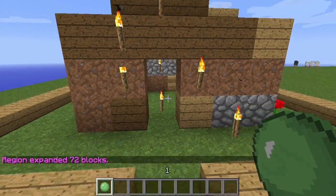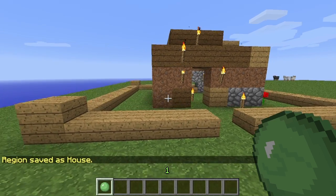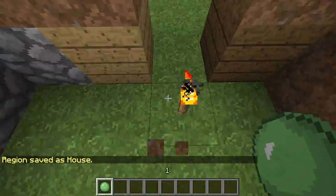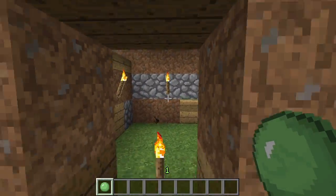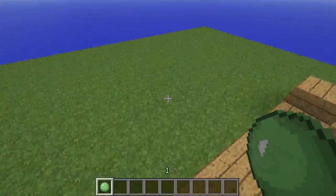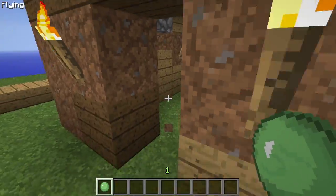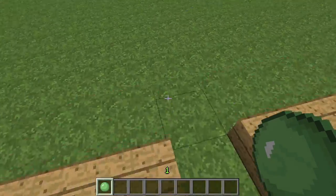Now we actually need to define this region. We're going to do slash region define, then whatever you want to call it, and then the owner of the region — enter your username or whoever you're setting it for. Now only they will be allowed to build in this area. Only the owner, ops, and people with the WorldGuard permission to build in regions that don't belong to them will be able to build there, which can narrow griefing down quite a bit or stop it completely.